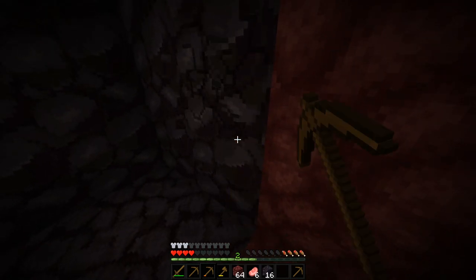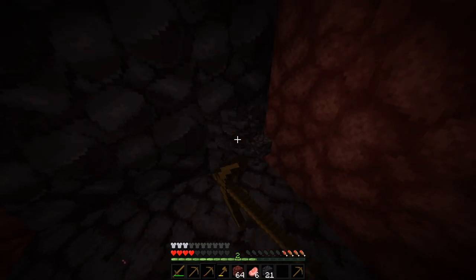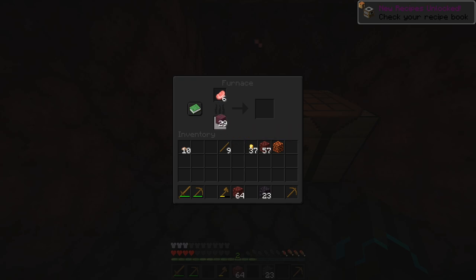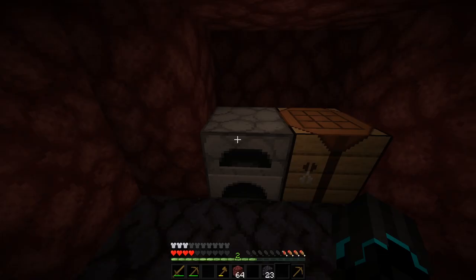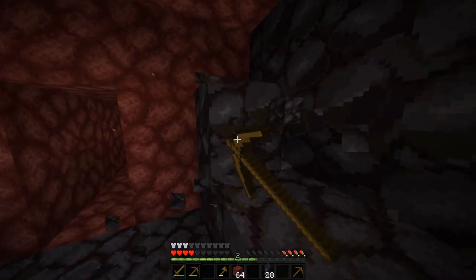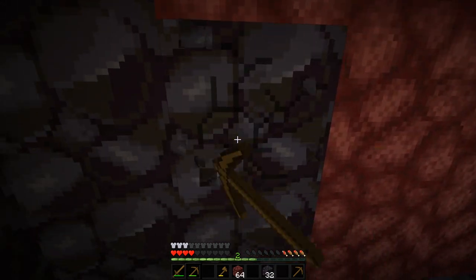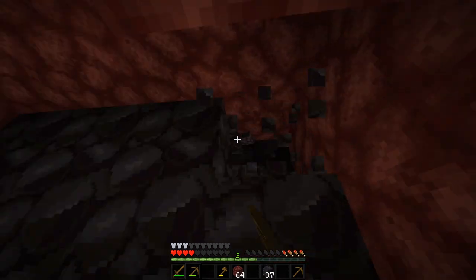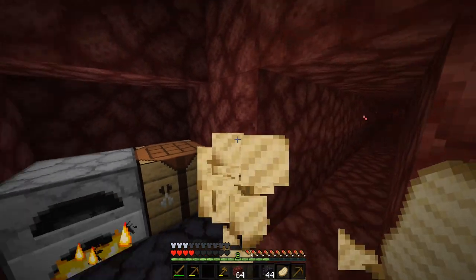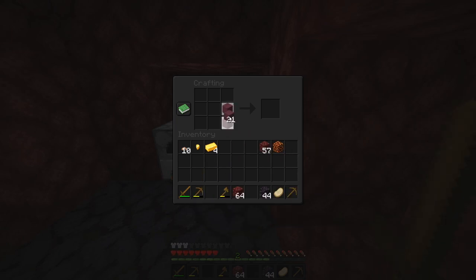We'll head back to Bob's Hut because we need to make the board for the Season 2 goals. Let's quickly make a furnace right away and have it cook. We have to use sticks — the sticks it is. I can also quickly convert these into ingots. I'll use the wooden pickaxe now to mine the blackstone so it doesn't fill up my inventory. All right, food is served — nom nom! Let's quickly make some stone tools: stone sword, stone pickaxe, stone axe, and stone shovel.